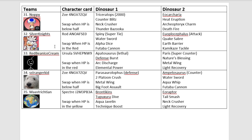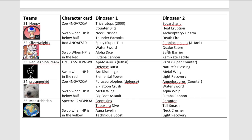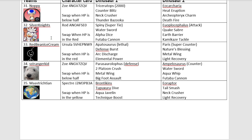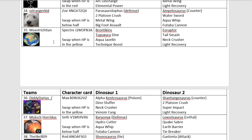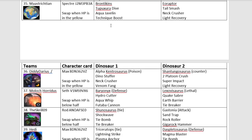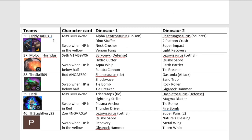Up next we have Silver Knights with Spiny and Euoplocephalus. We have Red Bean Ice Cream with Apatosaurus and Paras — quite like this team: Apatosaurus coming in first as a health tank, and then the Paras support effect to heal. Could do well. We have S. Stranger Kid with Parasaurolophus and Amplus — basically copying Spectre. The Maastrichtion Team coming in with Brontokins and Eoraptor — essentially Team Spectre. And here's our champ from the last tournament, Diddy Darius.